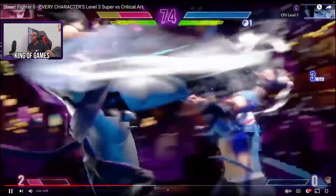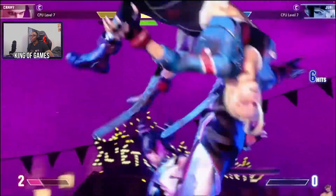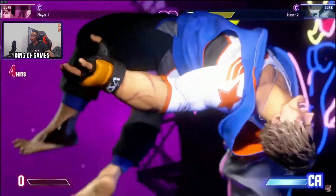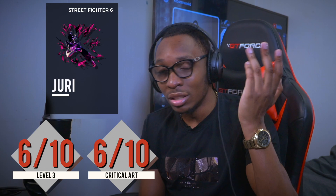This psychopath right here — Juri. She's inflicting pain and saying things like 'that felt good' and 'you have a lovely face.' I would be terrified. Level 3 I give a 6 — it showed Juri's character well, she's doing her flips and combos, she's crazy. Critical Art also a 6 because it really wasn't that different from the Level 3 — pretty much the same. Both get sixes.